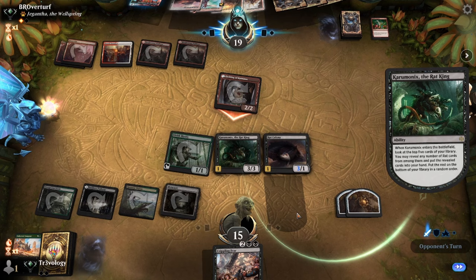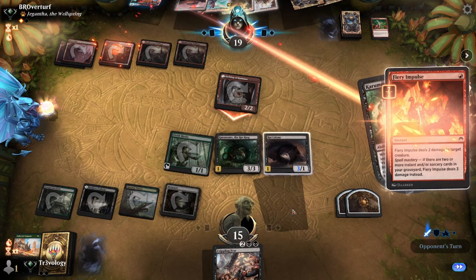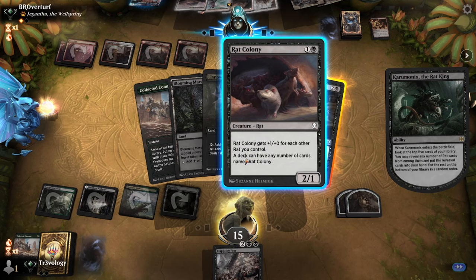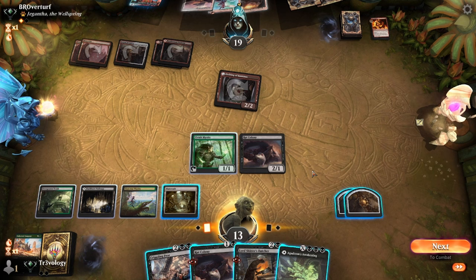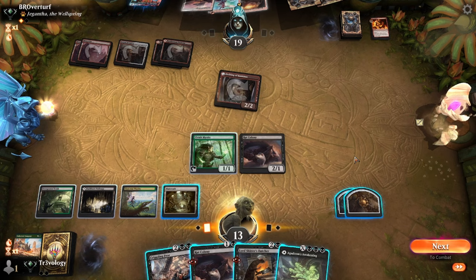We'll see if this trigger gets to resolve or not. Do the Fiery Impulse — we will draw these. No blocks. That is their mana. Agadeem's Awakening is a nice one to keep hold of as well. We want to play the Butcher out because we don't have great options otherwise — what I want to do is go Rat Colony into Butcher.